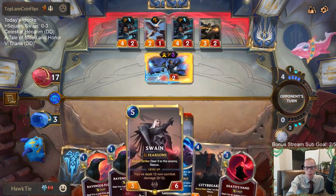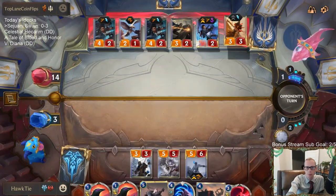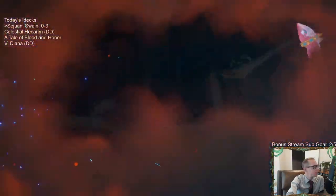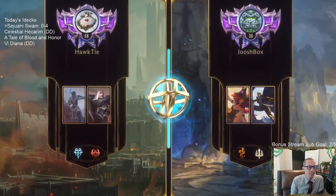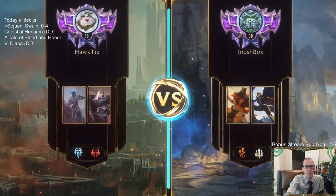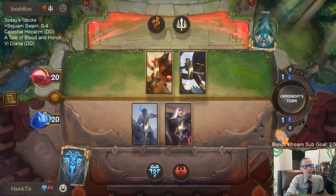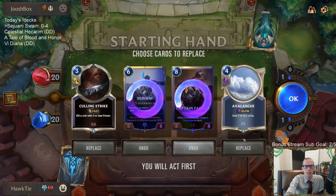Ravenous Flock — I wish you were castable. That would have been great. We'll see if we get Avalanche. How good is the deck in the meta? Well, it doesn't look very good — we're currently 0-4. But we got Avalanche — that's good!